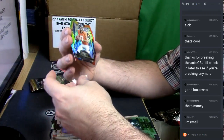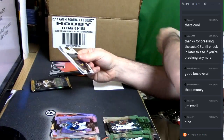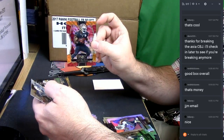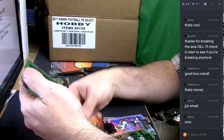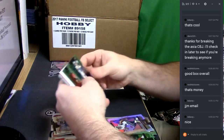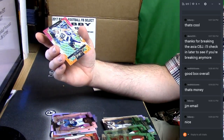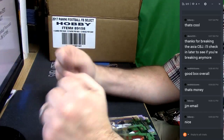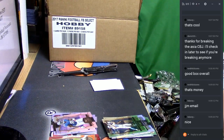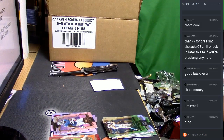Paxton Lynch die-cut, two out of 25. Tie-dye, tie-dye — two tie-dyes, nice! Wentz, Pharoh Cooper rookie refractor, Carlos Hyde — yeah, colored action. Joey Bosa, multicolored fineness. Is this a box to be expected? If so, papa want more — papa want more!